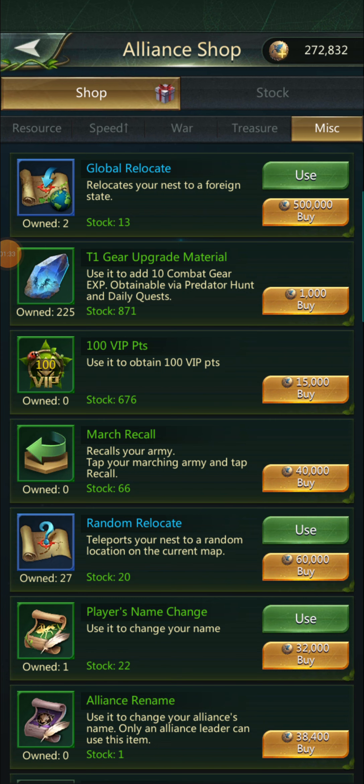A lot of alliances don't keep them stocked because they don't want people jumping in, staying on global, and leaving without contributing. So just be kind — if you're going to join an alliance to get a global relocate, spend a couple of days, participate in events, and donate to the tech so you can earn it. But outside of that, I'm not here to stop anyone from moving states — if you're going to leave, you'll figure it out.